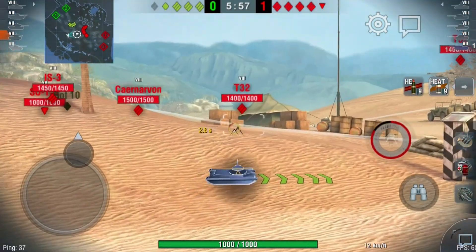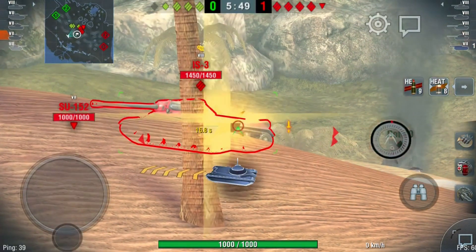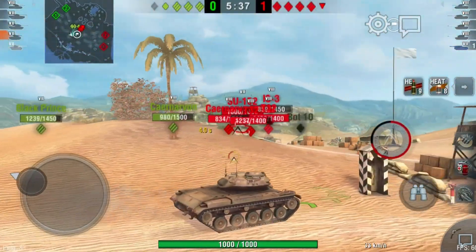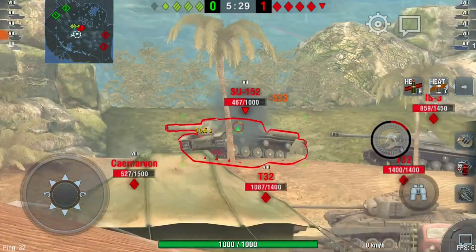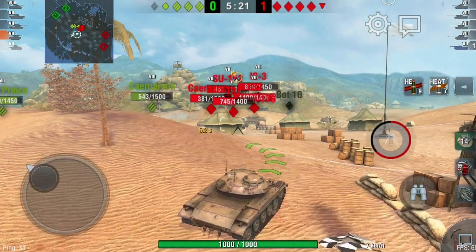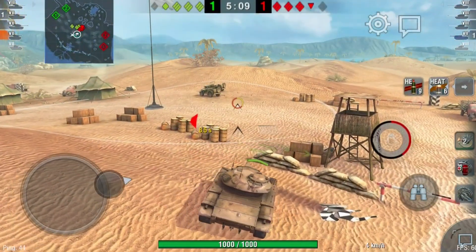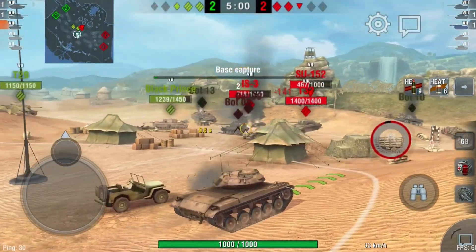The statistics of the T49 ATGM are slightly different from the T49 that currently exists in the game. For starters it has guided rockets, and it is at Tier 7 instead of Tier 8. It provides 185 millimeters of penetration on the HEAT round with 560 alpha, and 85 millimeters of penetration on the HE round with 750 alpha. The reload with equipment is around 18 seconds. There is no aim time or gun dispersion values because the rocket goes exactly where you point it. This is going to be a very interesting tank, so make sure you get hold of it while you can — remember it is only in the game until the 20th of September.